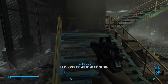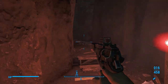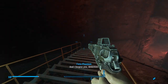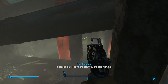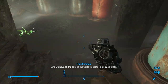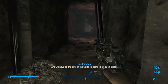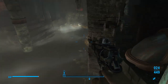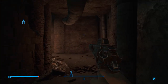Now let's listen to the last holotape, and then we'll get the hell out of here. 'I didn't want to hurt you, detective. I didn't want to hurt you. But you, you hurt me first. Now I know you didn't mean those things you said, and I forgive you, detective. It doesn't matter anymore. Now you're here with me, and we have all the time in the world to get to know each other.' What a fucking creep. Now let's get out of here and actually go to Diamond City.